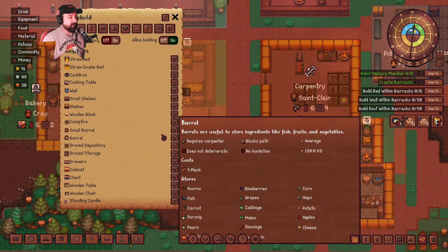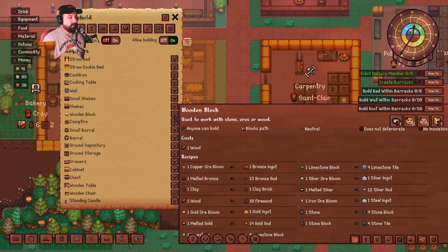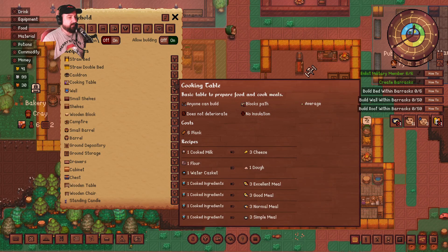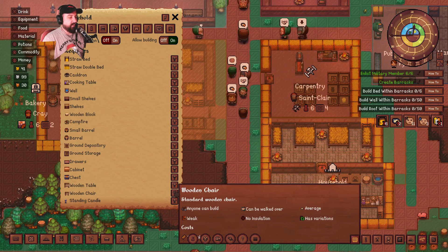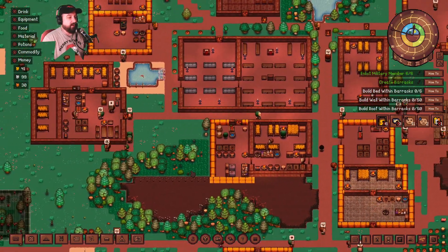Can barrels be walked over? Barrels block paths, as do cabinets, wooden blocks, campfires obviously, shelves block paths, the well does, cook table — so all these do. I guess I just assumed that ground storage did as well. The table does, but chairs can be walked over. Standing candles can also be walked over.